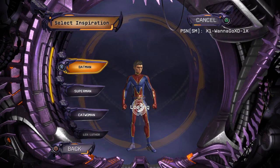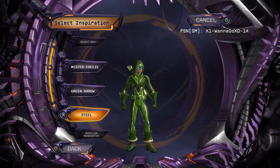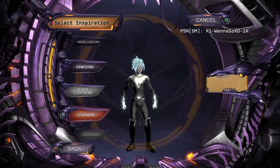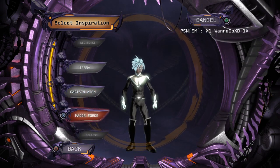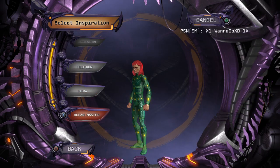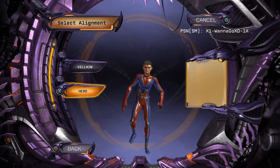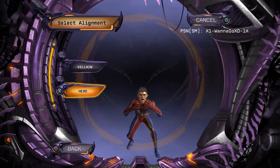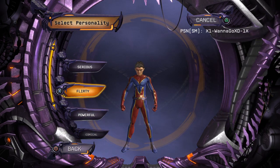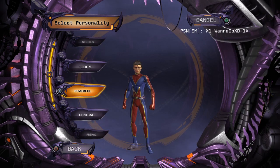Right here you can choose what you want. For Sinestro or Mera characters you need the full chase. Select Custom, then choose Hero or Villain — I select Villain. Now choose your Personality; my favorite is Powerful.